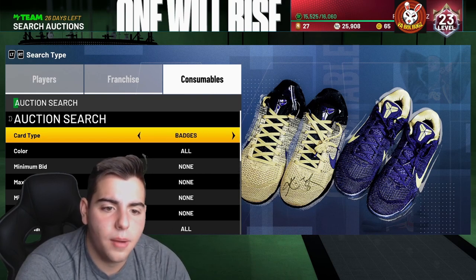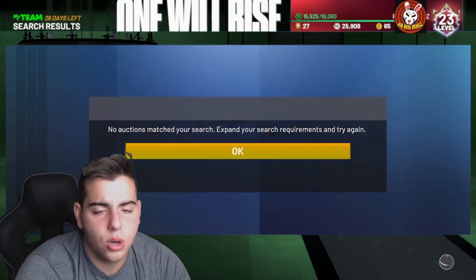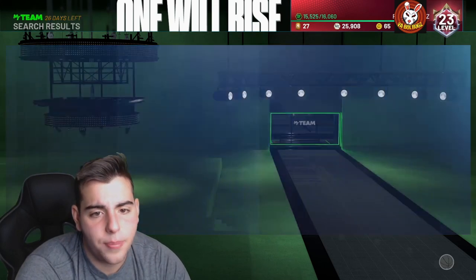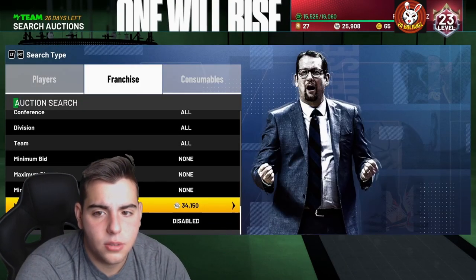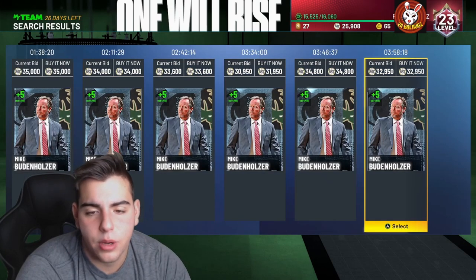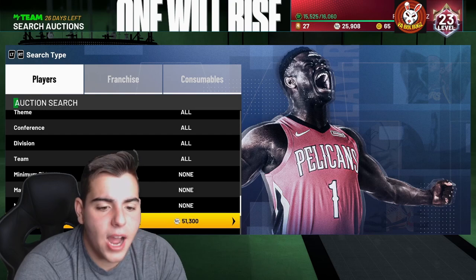Next up we've got coaches. Diamond coaches and some playbooks as well — I'd recommend the Pistons playbook or the Mavericks playbook. Diamond coaches are going for so much MT if you can get your hands on one cheap. Mike Budenholzer was going for like 18K the other day and he's up to 32,000 MT. Nick Nurse is going for like 60K or something. You could snipe out diamond coaches or amethyst coaches — that's definitely a good method.